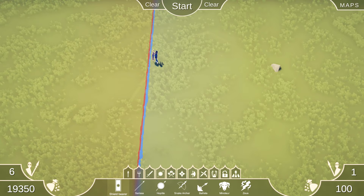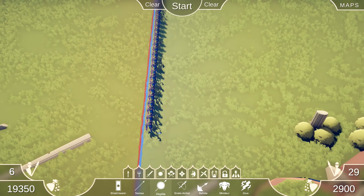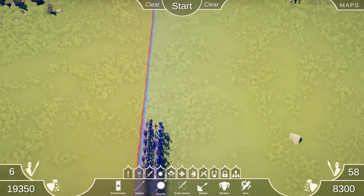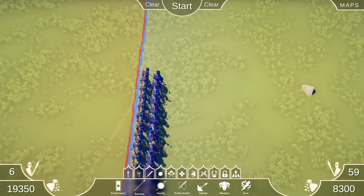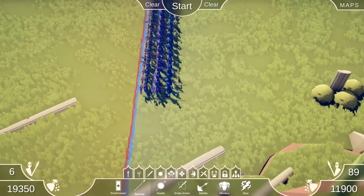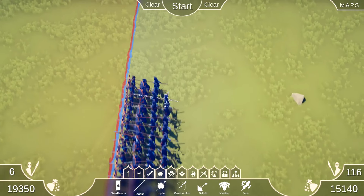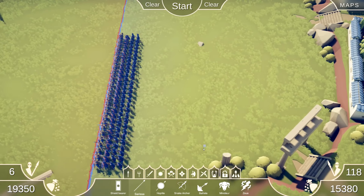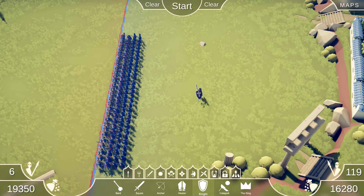A nice straight line. I don't know if that's enough - I don't care that much. Look at that nice tight formation. If there's something Son of Mogev likes, it's a tight formation. That didn't sound as intended. I'm just going to move on and pretend I didn't say anything. I left the king at the back.